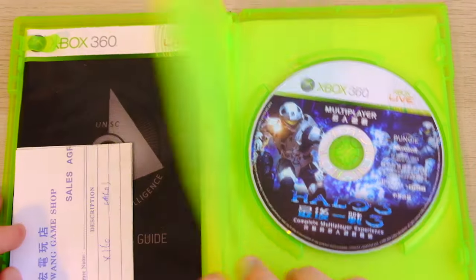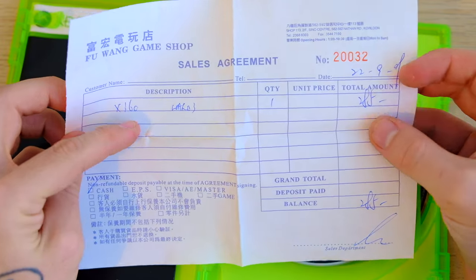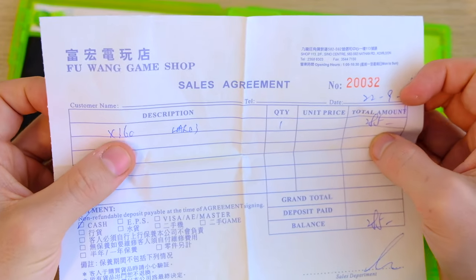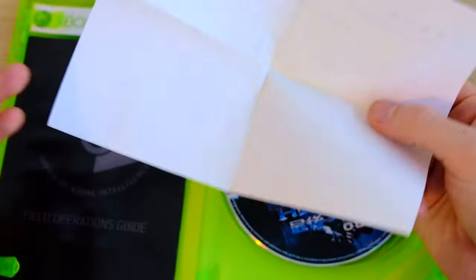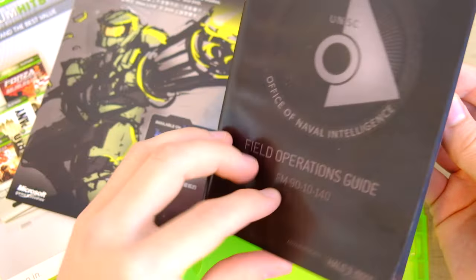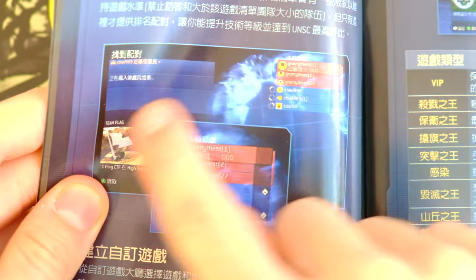We've got the campaign and the multiplayer discs. And this, I guess, is a receipt for the original copy — I bought this for $80, but it was originally sold for $285, listed 160 times, which is maybe the product code for the game from Fuwang Game Shop. I did not buy this from Fuwang Game Shop — this was in the Sino Center, another huge gaming arcade in Hong Kong. We've also got the standard instruction manuals, all translated into Chinese, which from a collector's standpoint is a really cool thing to have. The menu screen is in full Chinese, and there's a Capture the Flag game lobby highlighting Xbox Live.